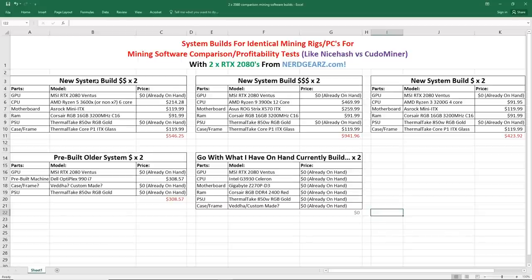This is called New System Build — times two, because I need two of these builds. For the GPU, I already have that. For the CPU, I'm thinking of going with a Ryzen 5 3600X, or maybe the non-X edition 6-core Ryzen processor, which is about $214 USD. Then I have the motherboard — an ASRock Mini ITX B450 for $120. For RAM, 16 gigs of RGB 3200MHz C16 memory for about $91-$92.